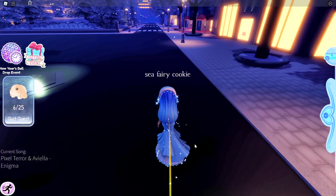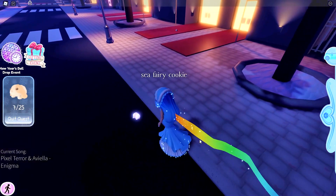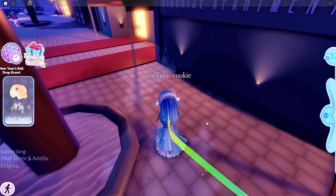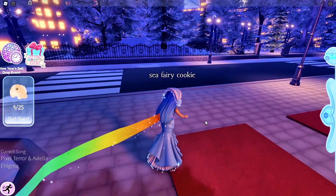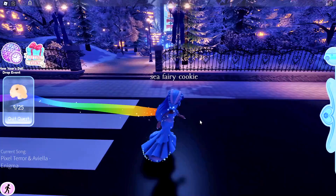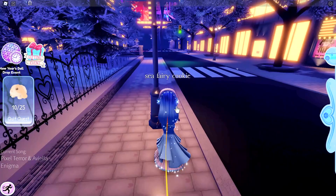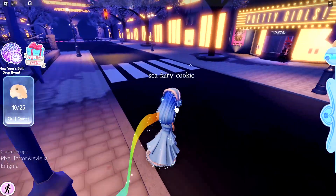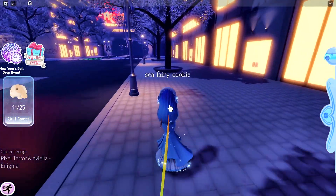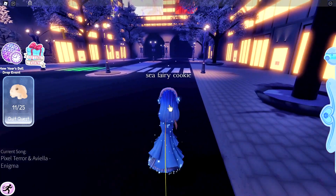I'm just going and finding these bunnies left and right. I've got 9 out of 25 bunnies so far. Some bunnies may also spawn in the park, so if you have 23 out of 25 and can't find the last two, look in the park because I think they could spawn there.